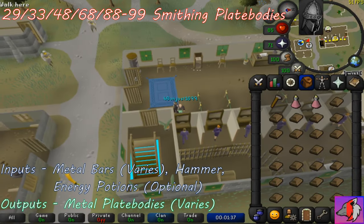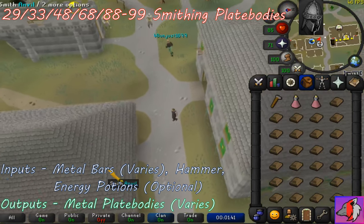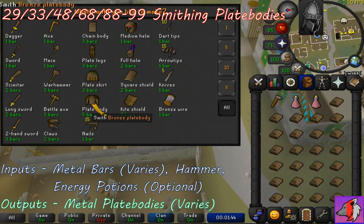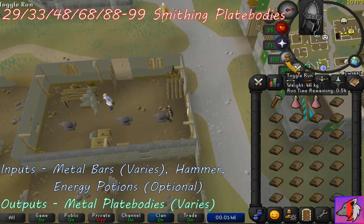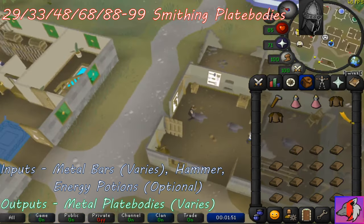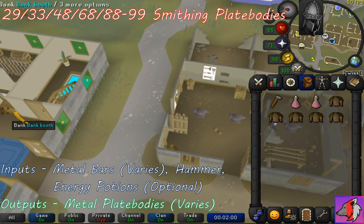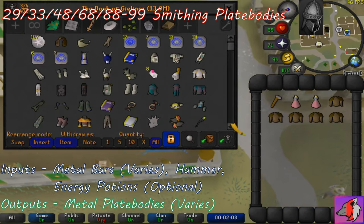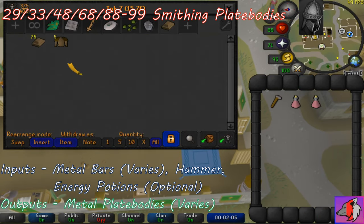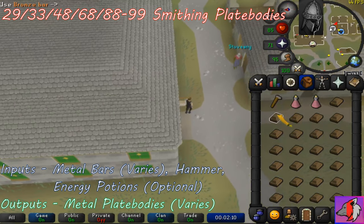Once you have some bars purchased, start in Varrock West Bank and withdraw a hammer, two energy potions if you'd like, and 25 of whatever metal bar you'd like to use. Make sure that the hide roofs option is set to off. Click your bar and then click on the anvil just to the south of you to save a game tick when you smith the plate bodies. Click the plate body you're going to make and your character will start banging them out. Once that's done, turn your run energy on, click the bank, deposit all your plate bodies, and rinse and repeat the process.